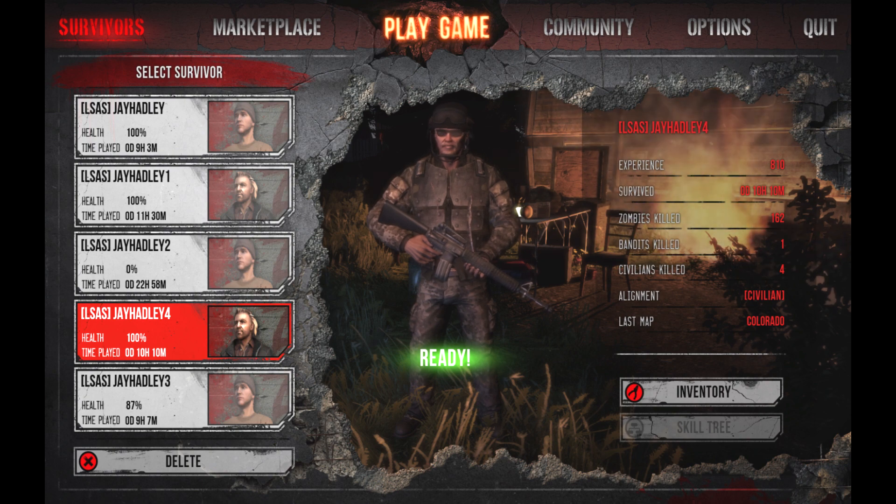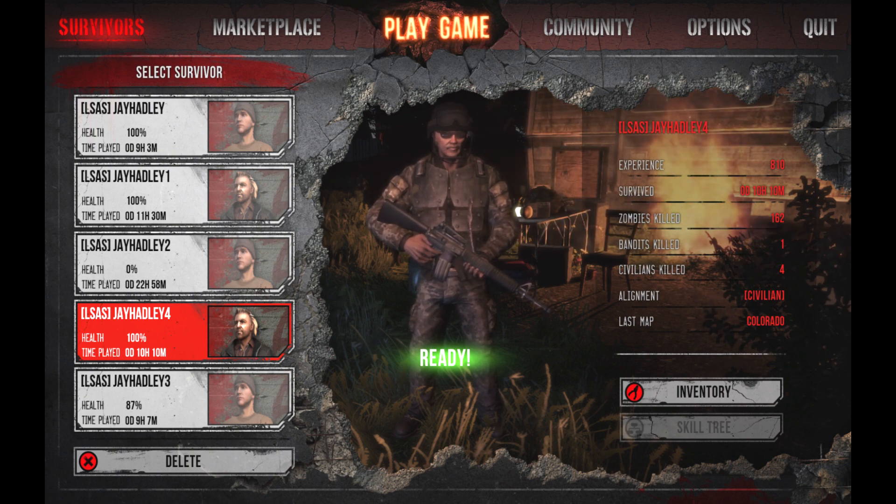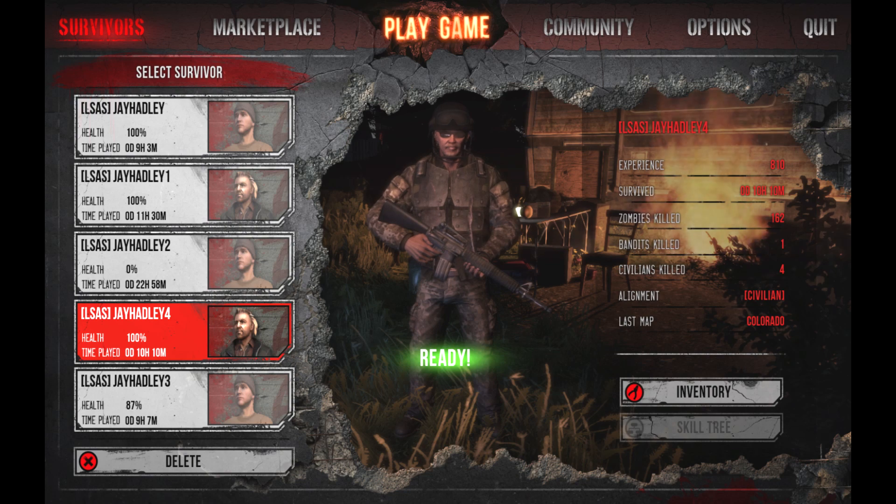They've fixed a couple of bugs too. The most irritating was the server-hopping exploit where when joining a server you could Alt+F4 and then rejoin the same server and be in the exact same spot you disconnected from. They've also changed it so that while your clip is full you're not able to reload — you must completely empty the clip for your gun to reload. So if you had 10 rounds left and wanted to swap the mag, you'd have to fire all 10 rounds first — wasteful and a bit pointless.